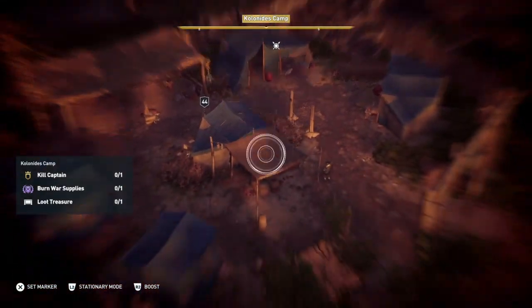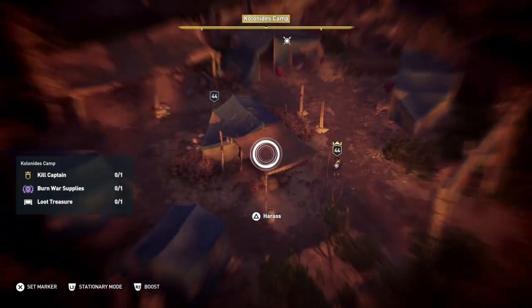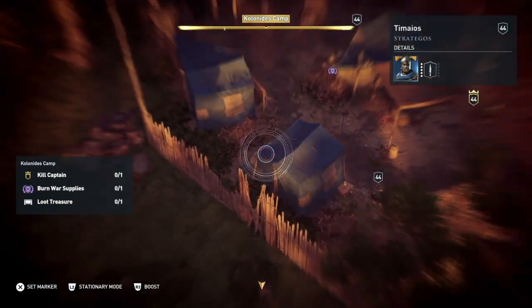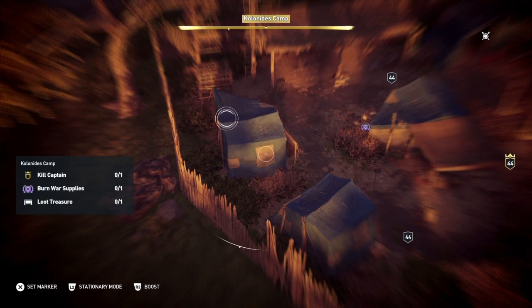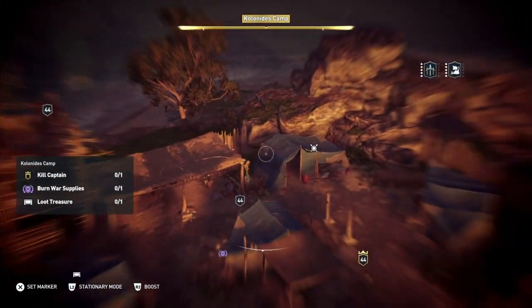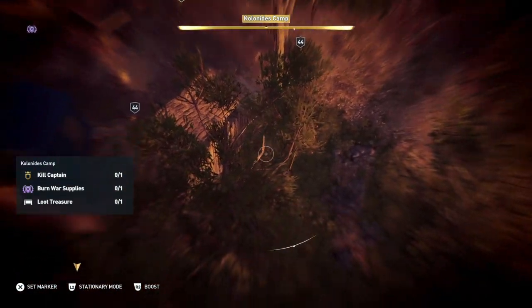If you send up Ikaros, he will find all the things you need. The setup is sometimes different, but where the treasures are and stuff is always the same — it's just where the guys have managed to walk around to.